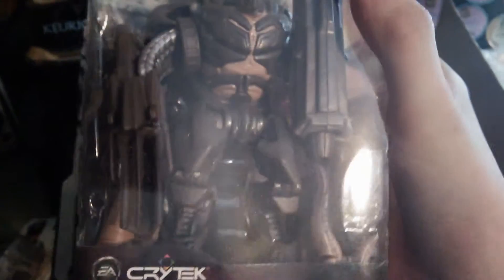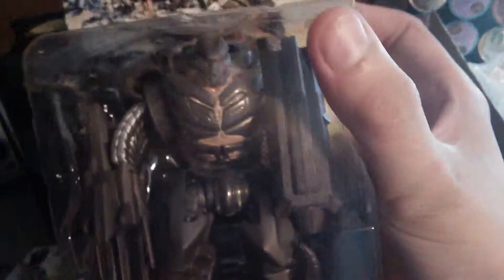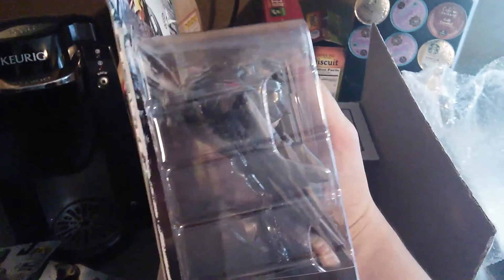And here we have an alien Devastator unit — so this would be like the Crysis 2 version of the Halo Hunter. Oh my god, look at how big the bubble wrap is on this one. Here's the bubble on this dude compared to the other, and you can see right there this heavy unit is at least twice the size of Alcatraz.